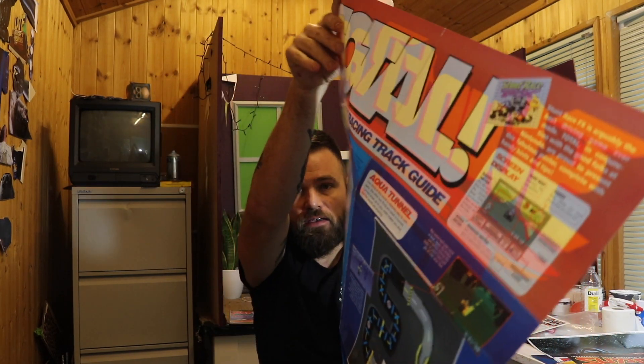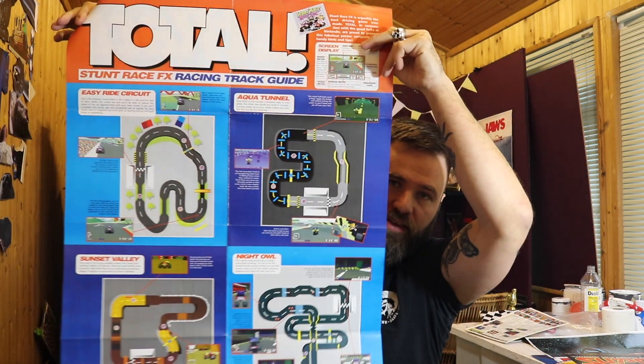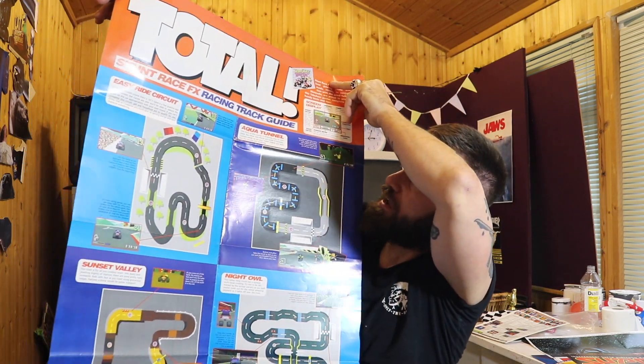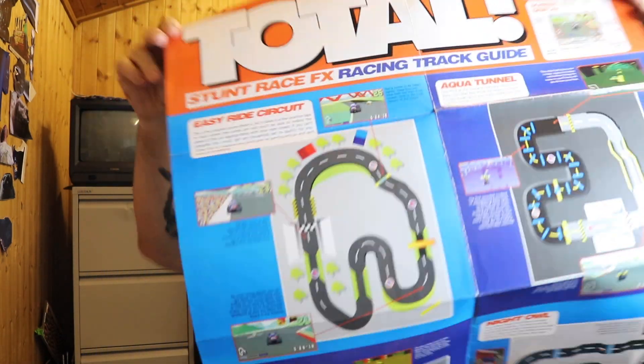And on the back of there it's got outlines of the maps — the Easy Ride circuit, Aqua Tunnel, Sunset Valley — so you've got all those too. You can flip it either way when you're playing the game, see the maps, and then flip it back over once you complete it.